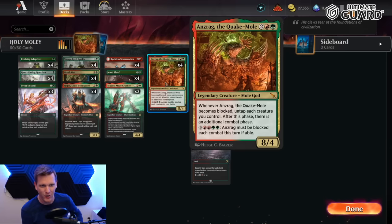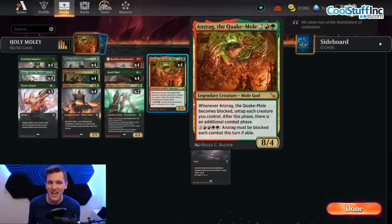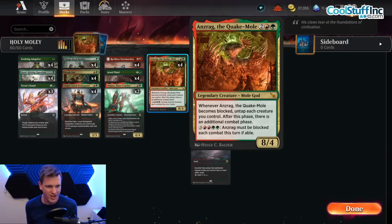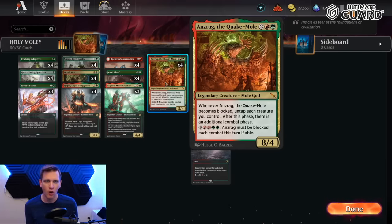It's an eight four, and when Ansrag becomes blocked, untap each creature you control. After this phase there is an additional combat phase. Then for the low, totally reasonable non-commander price of three red red green green, Ansrag must be blocked each combat this turn if able. But why would you play the red green when the red is totally busted?